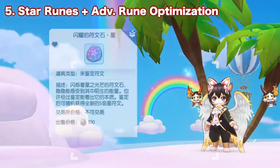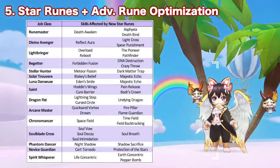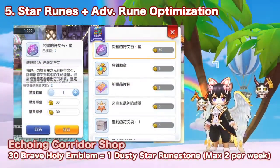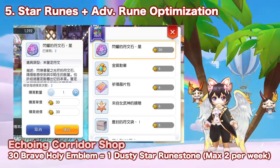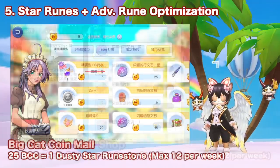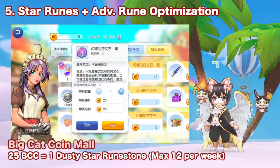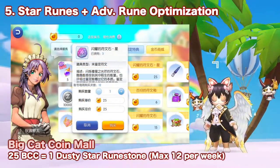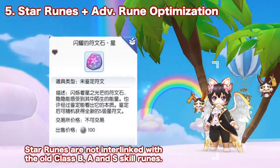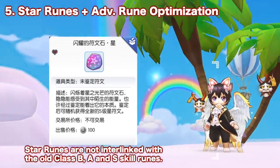Next we have the addition of a new type of skill rune called Star Runes. Each job class will get two class S level star runes, obtainable by either of two methods. First is by exchanging 30 Brave's Holy Emblems for 1 Dusty Runestone Star, with a max limit of 2 purchases per week. The other method is by topping up and buying the Dusty Runestone Star from the Big Cat Coin Mall, at a 20% discount for a limited time. Note that these new star runes are not interlinked with the old skill runes — you cannot convert current class B, A, and S runes into star runes.